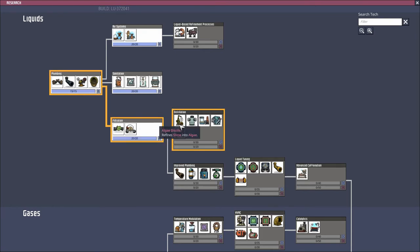Filtration — gas filter, liquid filter. Refines — oh look at that — refines slime into algae! That's awesome, we should do that. Lumber into ethanol — I was not even aware that there was wood. Water sieve: cleans water from polluted water using sand. I'm liking both of these. I feel like I could put both to good use fairly quickly.